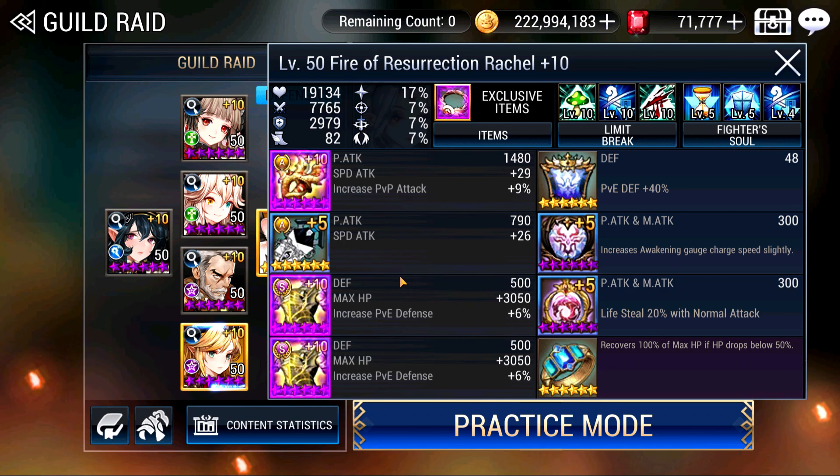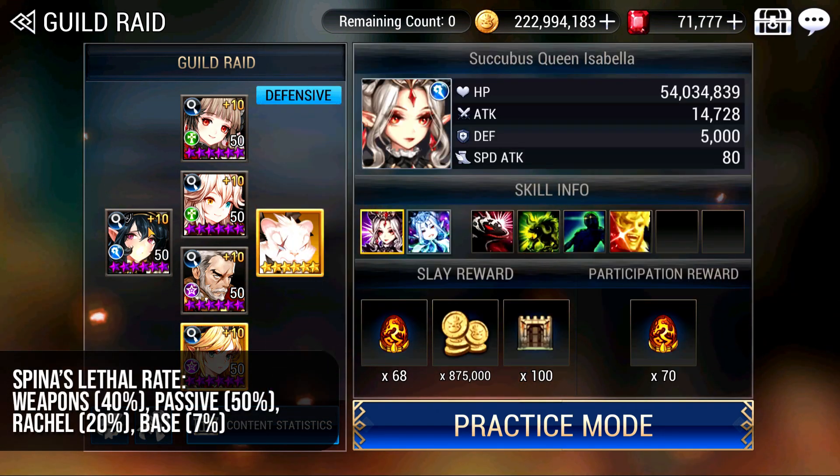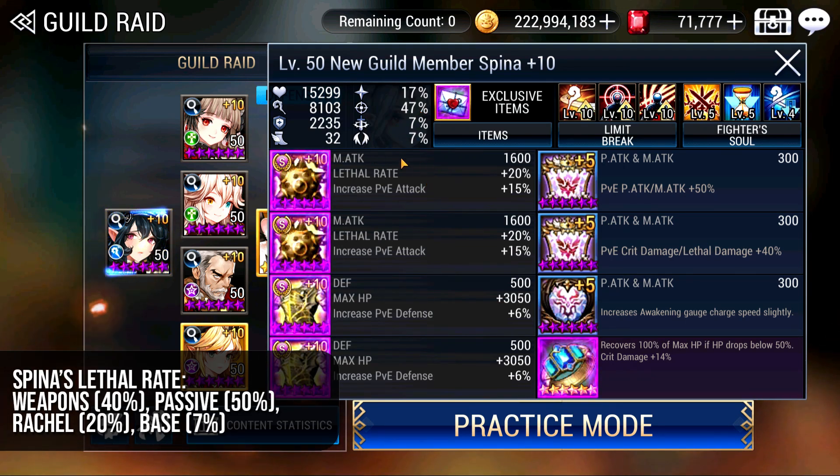For Rachel: double speed — she has the 3rd highest speed — double HP and more bulk. Also Willful Ring, same kind of traits as Aragorn. You need her exclusive item for the lethal rate buff, which is very important for Spina's damage output. Counting the lethal rate for Spina: 40% from here, plus 50% on her passive, that's already 90%. Plus 7% at base, so that's 97% lethal — very close to maximum. Whenever Rachel's passive comes up, it's definitely going to hit +100% as well. So 100% lethal, 100% crit — that is the best build for Spina.